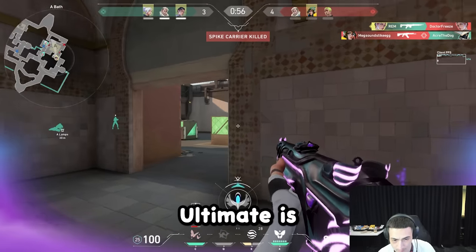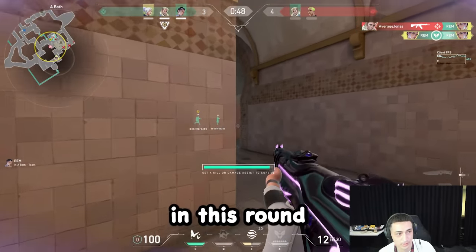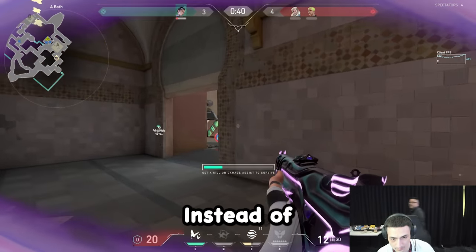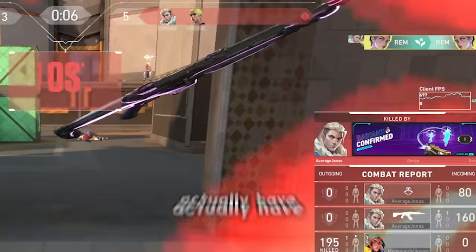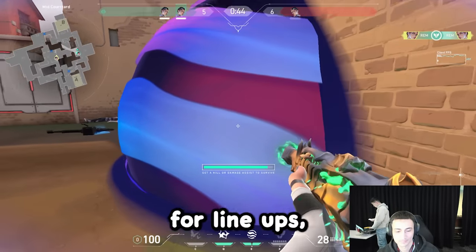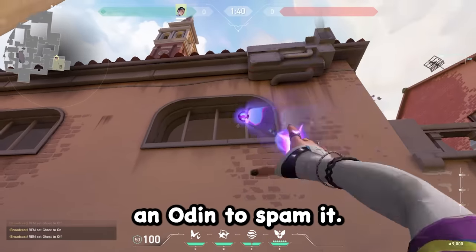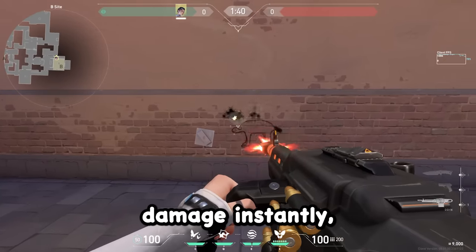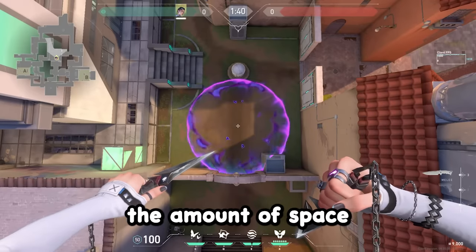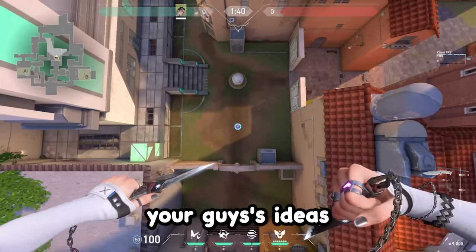A slight con to Clove's ultimate is that if an enemy doesn't peek you after you pop it and just runs away, you simply die again. In one round I got some frags and then died to a player in heaven who popped his own ultimate — but instead of peeking me he was smart enough to just run away, meaning he didn't have to kill me to win the round and I lost to him hiding. As for the decay orb, since it can't be used for lineups, I think a good use would be throwing it into B Main on Ascent and having an Odin to spam, since it deals 90 decay instantly. The orb has a fairly large area of effect, so there are a bunch of unique ways to use it.